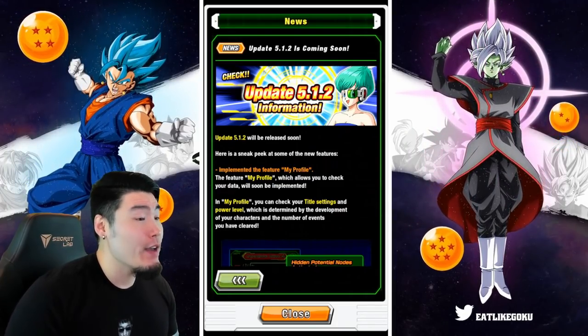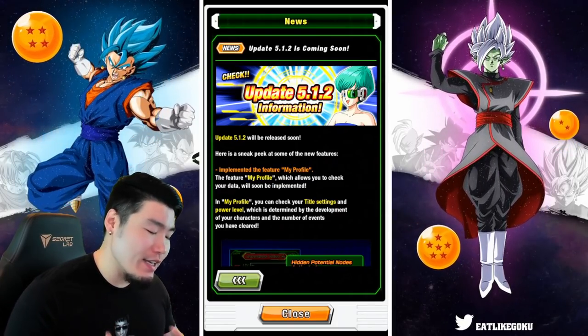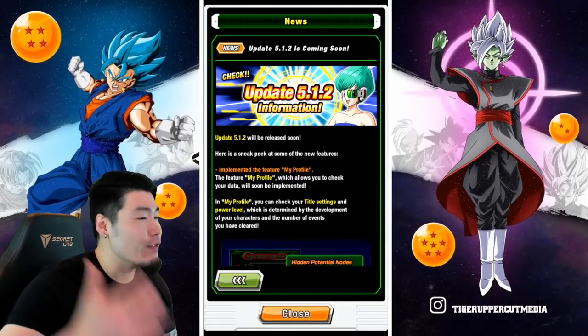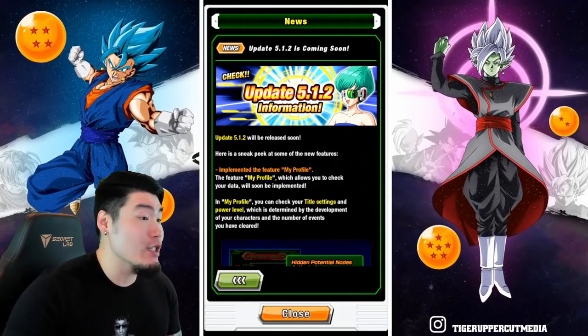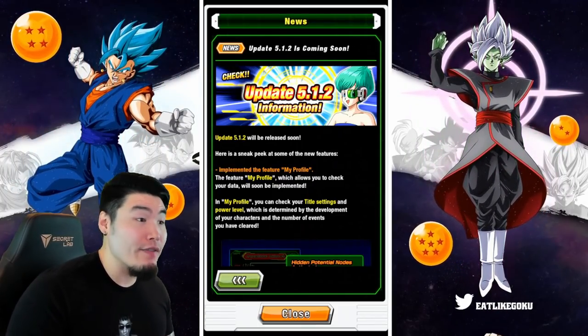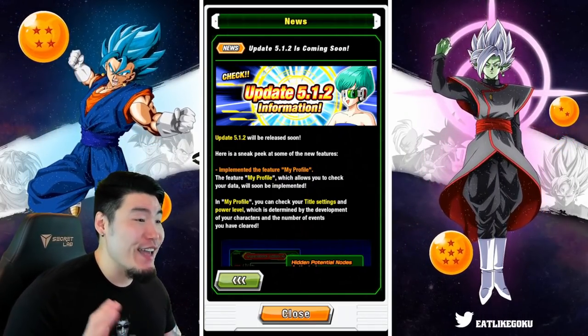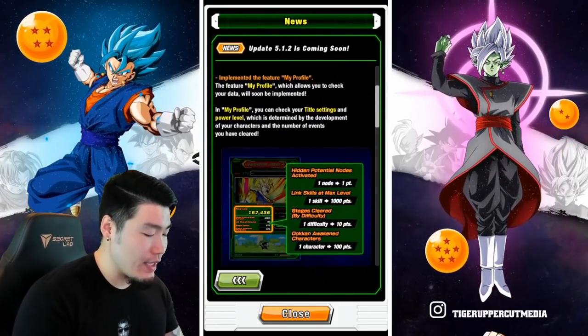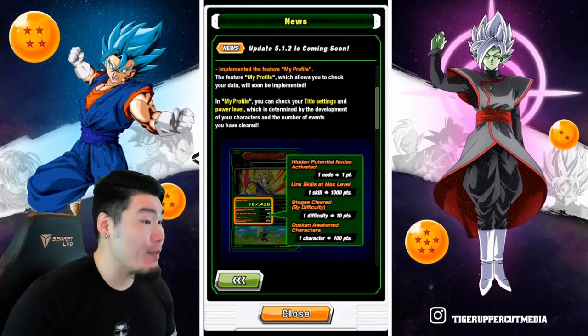You can kind of see this as a mini extension to version Z — it's not quite a full step up, not like version Z 2.0, but version Z 1.5 is pretty accurate. In terms of actual features, the first big thing is the My Profile page.